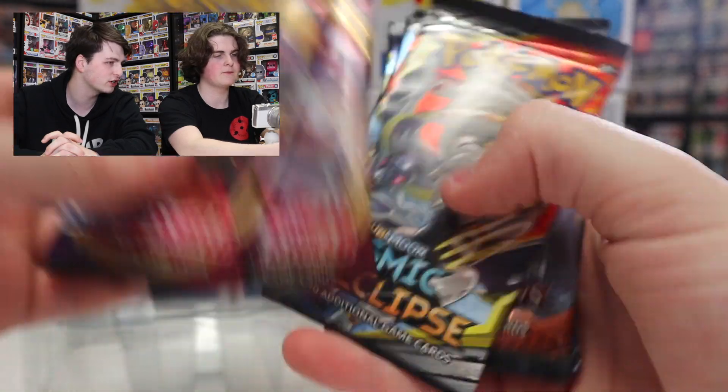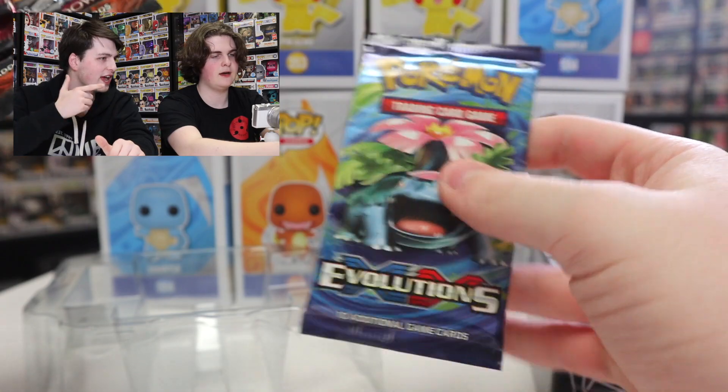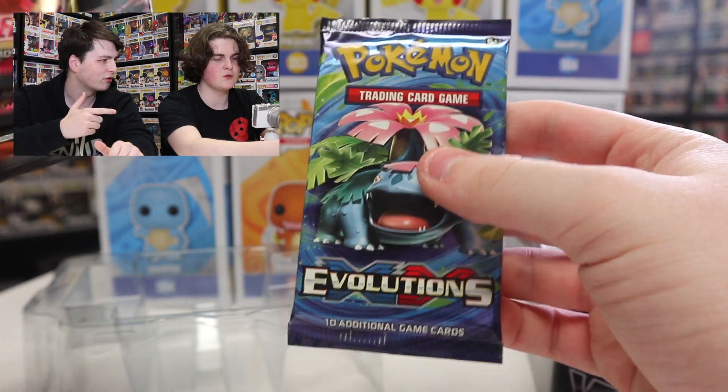So we got Sword and Shield, Sword and Shield, Cosmic Eclipse — which is my set that I like to collect — Sun and Moon Burning Shadows, and then Evolutions. Weird, I thought it was all Sword and Shield. This is going to be fun.